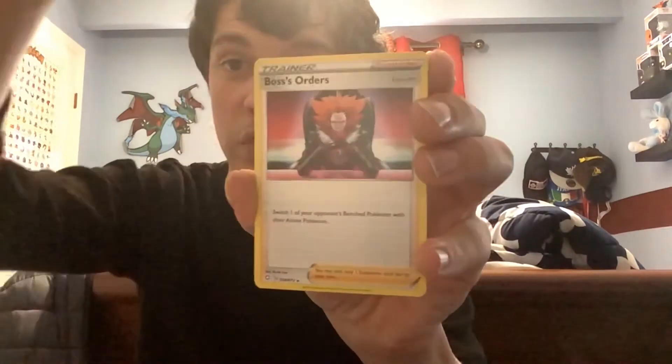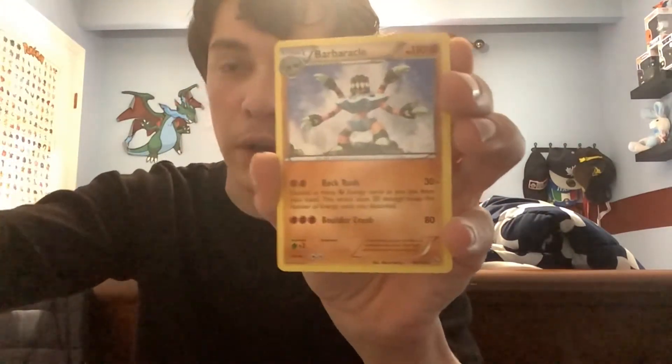Okay, here we go with the first pack - this is going to be old-fashioned style since I don't have a stand for my phone. Not a bad start: Boss's Orders, a decent trainer card. This one's from Flash Fire - Barbaracle from Flash Fire. Reverse Snowy Castform - solid pack! I'll keep the Flash Fire Barbaracle. Going to do these ones first then move to the other stuff.